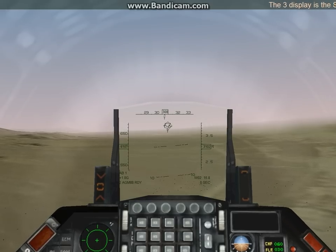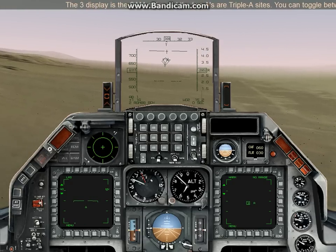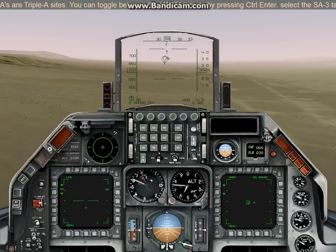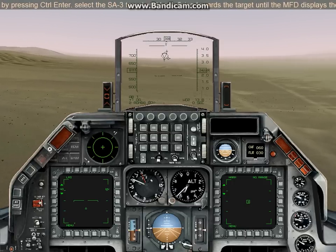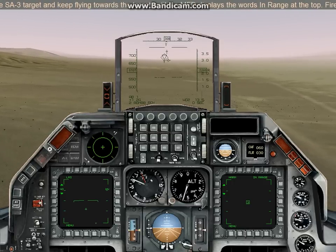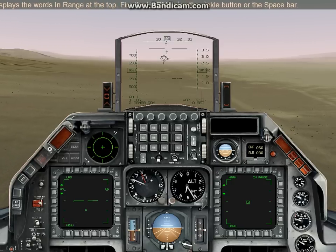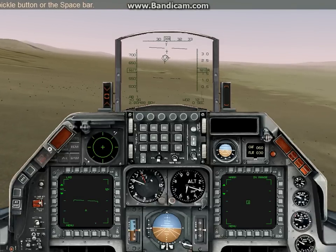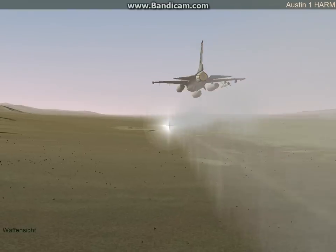The 3 display is the SAM radar and the 2As are AAA sites. You can toggle between the HARM targets by pressing Control-Enter. Select the SA-3 target and keep flying towards the target until the MFD displays the words 'in range' at the top. Fire the HARM using the Pickle button or the Spacebar. Austin 1, Magnum.